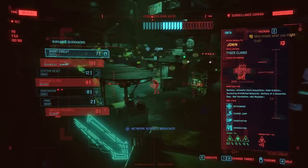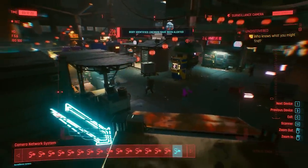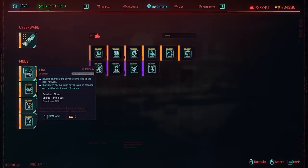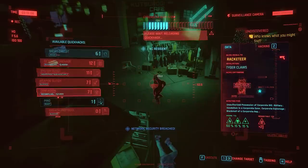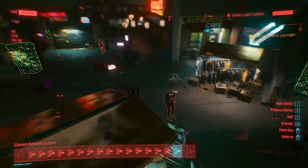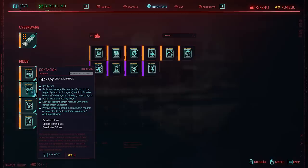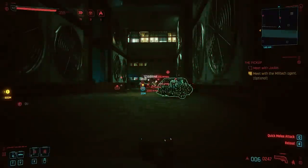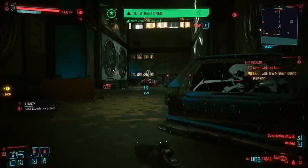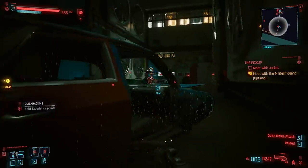For that we are mostly going to use two main abilities. One is the Ping — a simple one you get early in the game that reveals everybody in a network. One single ping on one access point reveals everybody in that network for at least 20-plus seconds. From that point we spread a virus within the entire network, and the best one for that is the Contagion Quick Hack, which acts like a sickness that transmits from one target to multiple others simultaneously.